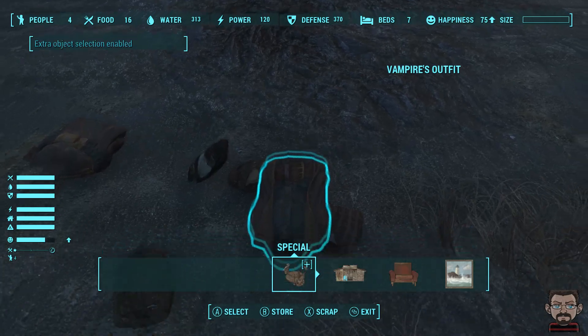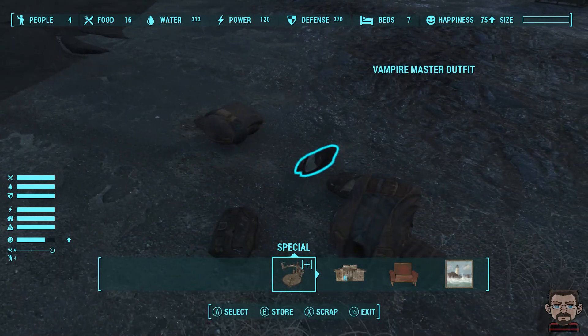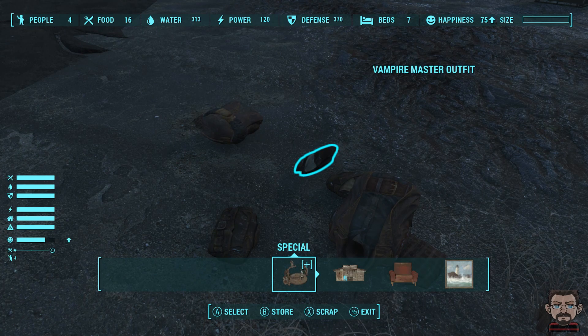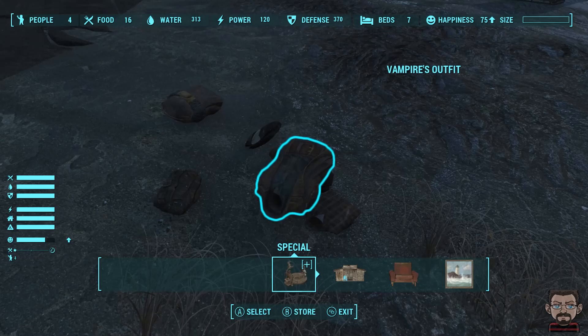If I enable extra object selection in the Place Everywhere mod, I can scrap the items, but it's not going to give me any materials. And clearly if you're not using mods, then you're not able to scrap the items here.